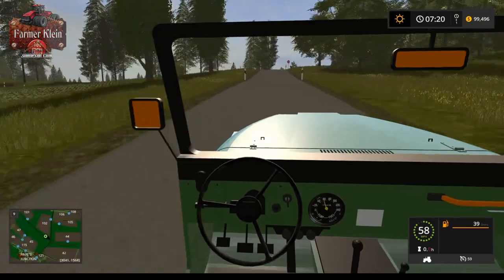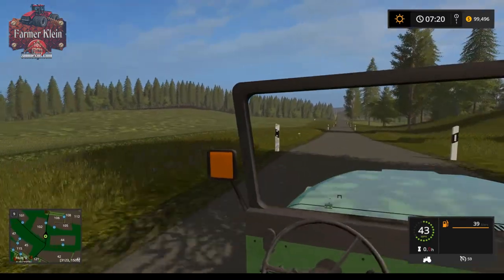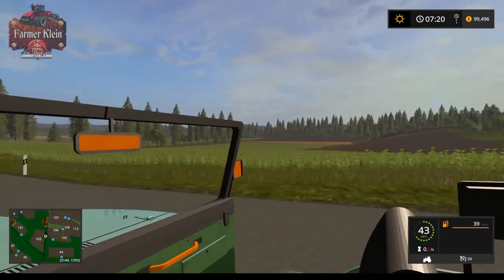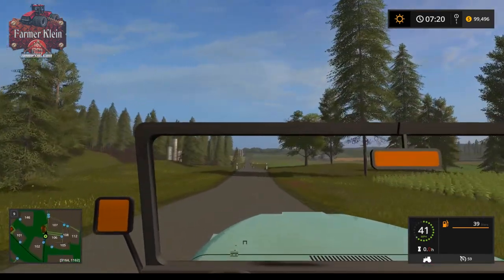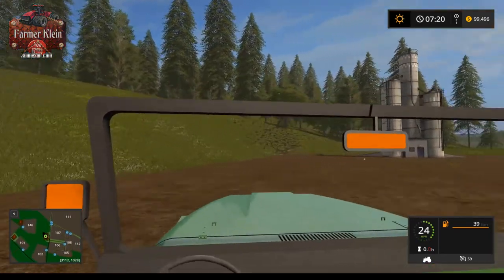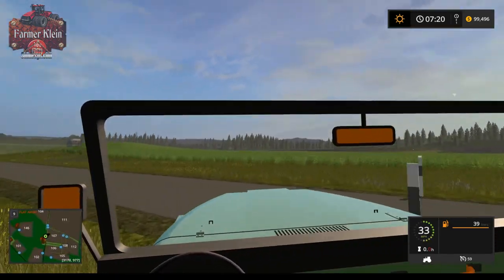Up here we have a flat area for placeables and a farm silo for storing crops - you could make this a proper farm operations area for this part of the map if you wanted to. Up here we have what looks like a train-only sell point.